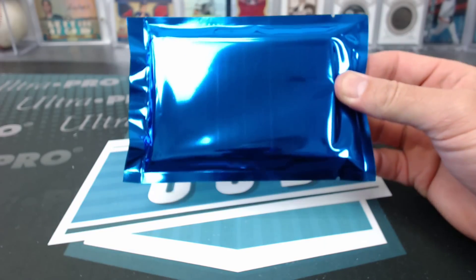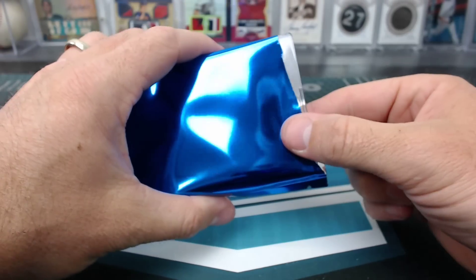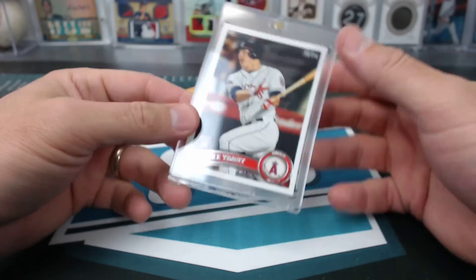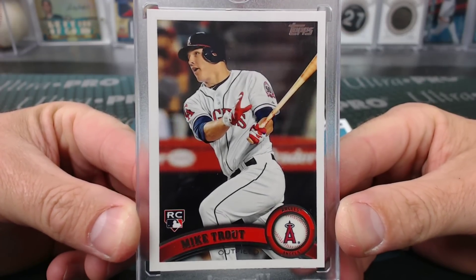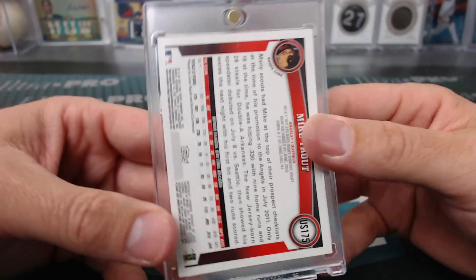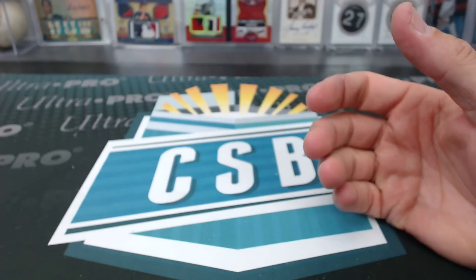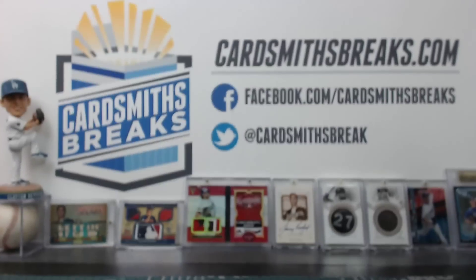There's only three boxes left — there is one monster left, this might be it. This is not it, but it's pretty good. Not the monster I was thinking of, but how about a Trout '11 Update rookie? I don't know why it's not graded, but it's not. Notorious B.O.B. — Trout '11 Update rookie. More beef.